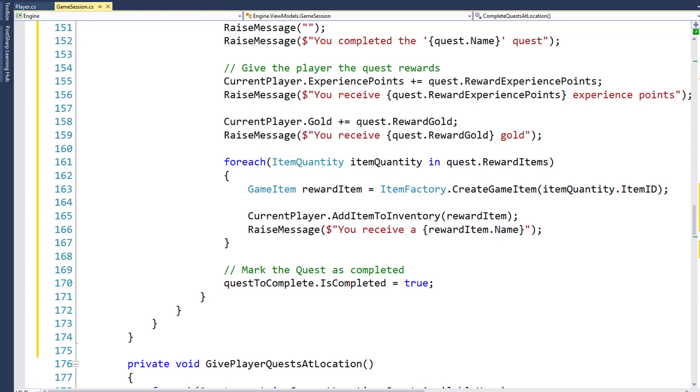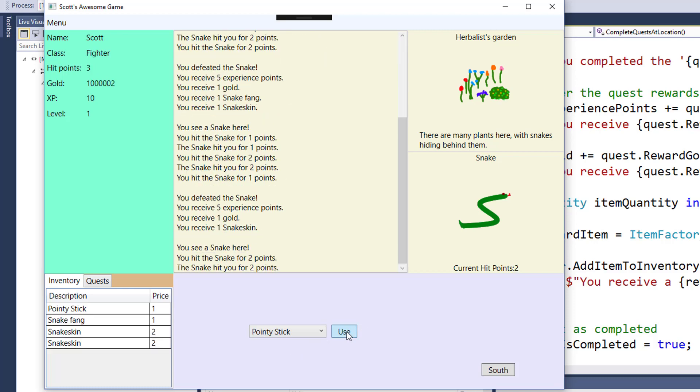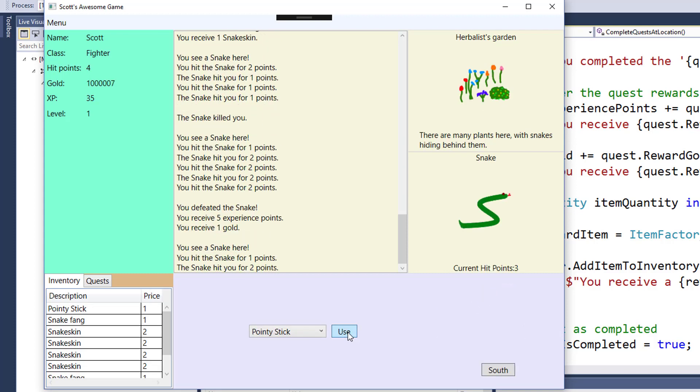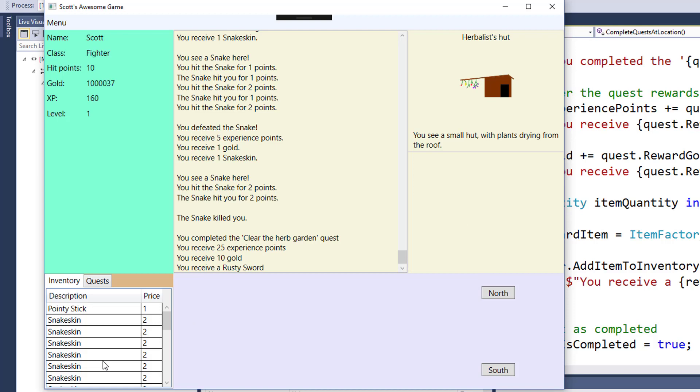Now that we have all the changes in, let's run the program and see if it actually works. I'll fight a few snakes here — and I'm probably going to die a few times. We had five snake fangs, which is what we needed to complete this quest. So when we move to the Herbalist Hut location, we see the messages that we completed the quest. We received 25 experience points, 10 gold, and a rusty sword. And if we look in our inventory, there's our rusty sword — so it looks like this is all working. That's it for this lesson. In the next one, we're going to start working on creating a vendor so the player can sell some of their excess inventory and maybe buy some new items.